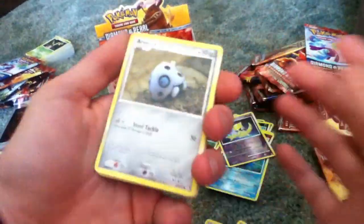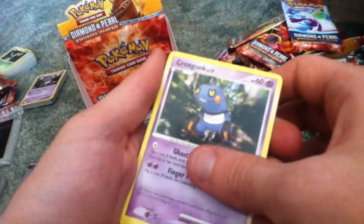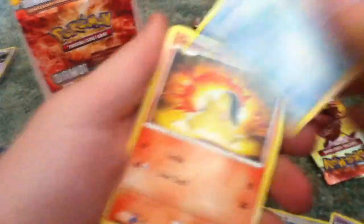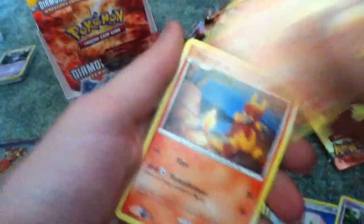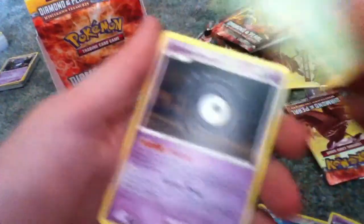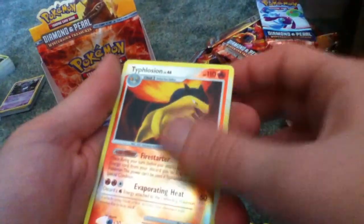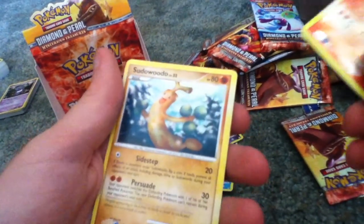Got an Aron, a Chansey, Croagunk, Snorunt, Cyndaquil, a Magmar, Tropius, Unknown M, Reverse Holo Typhlosion, and a Sudowoodo.